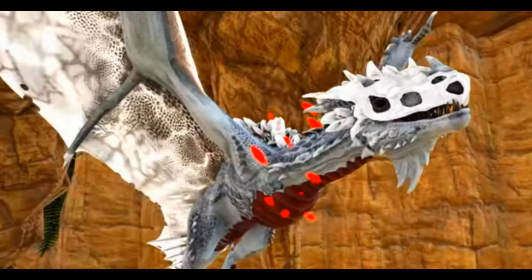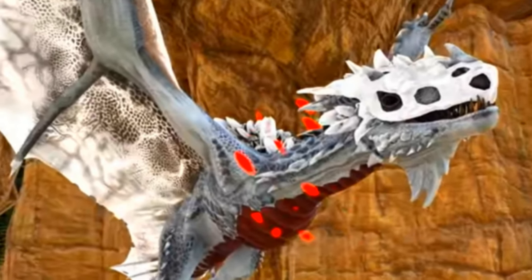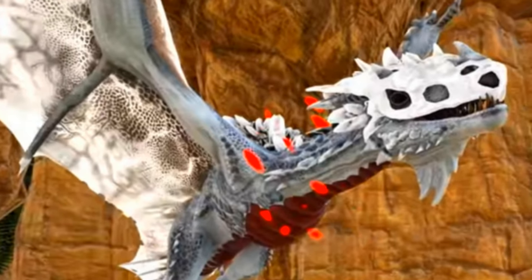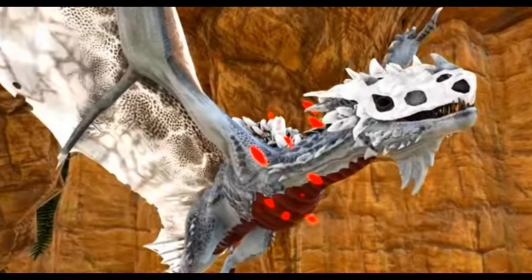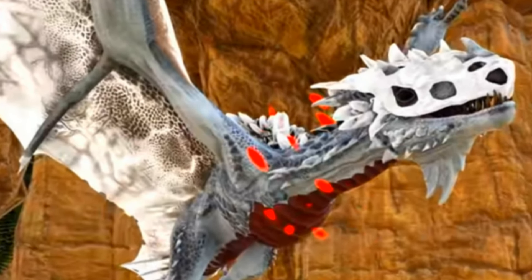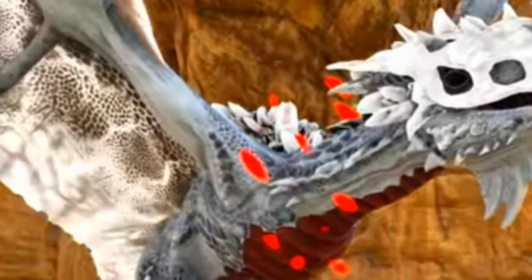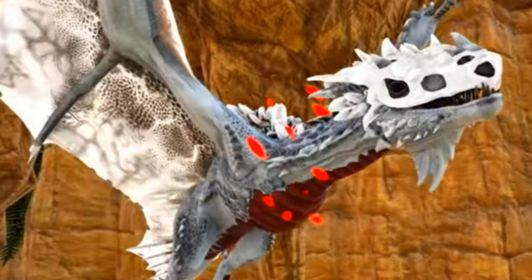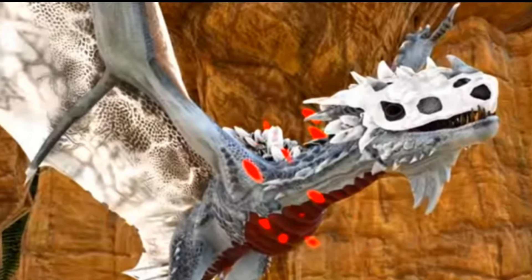This last one is probably the one we know least about, and it's the Alpha Crystal Wyvern Air. There are no pictures of it or anything on Google. The only picture I could find is one from Syntac, and I'll have his video linked in the description. It's just the Alpha version of the Crystal Wyvern Airs, which are untamable and found in that one little trench. There's apparently an Alpha variant, but there's no spawn command or anything like that.